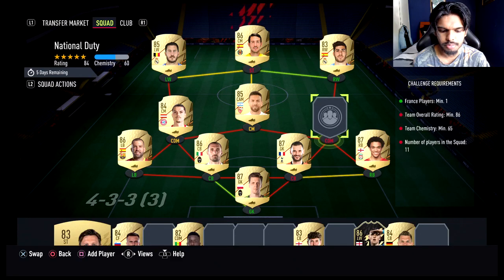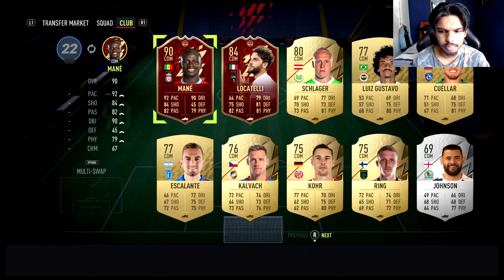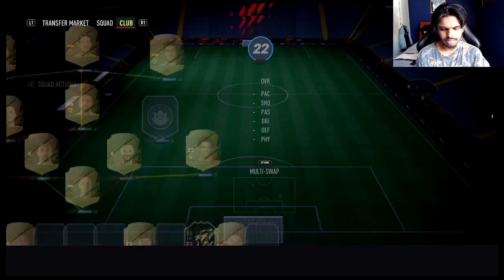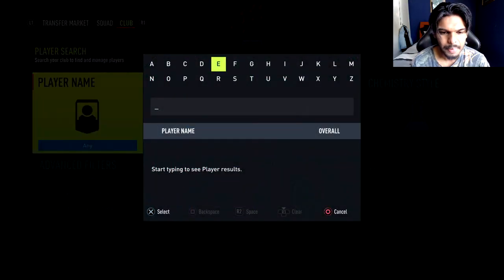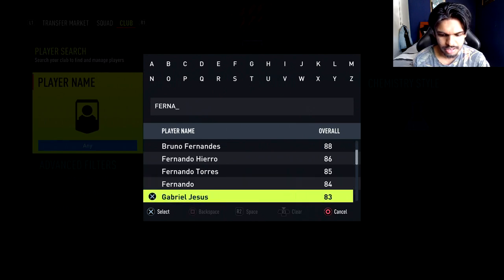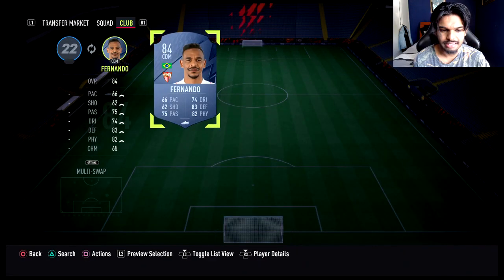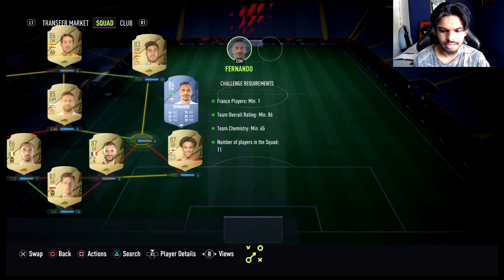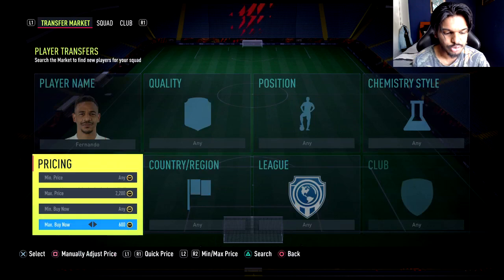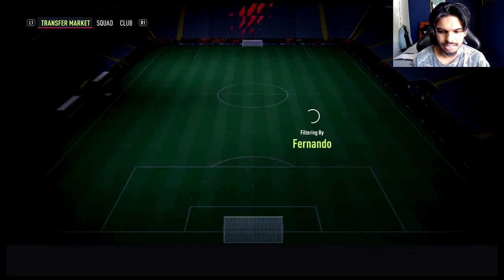I did get rid of a CDM — this could be a bit of trouble. I think I got rid of Fernando, I could be wrong. He's 84 rated if I can remember correctly. It looks like it was Fernando — I wonder how much he is on the market. I have 2,200 coins. Like I said, having coins on the RTG is a bit tough. Okay, we can't afford him. I've literally wiped my club clean of coins trying to get the best possible team.